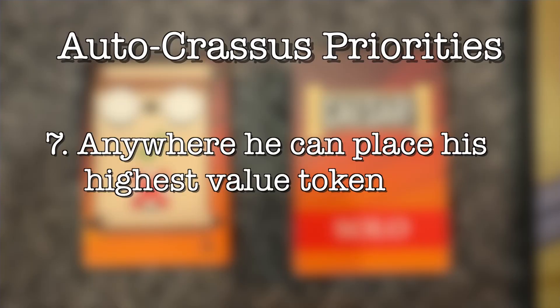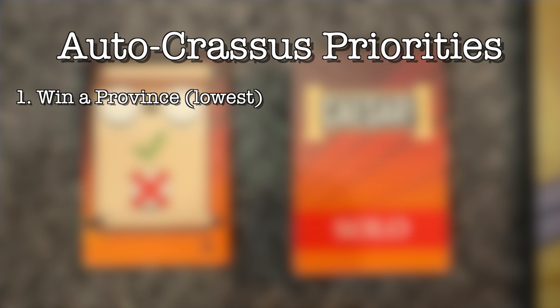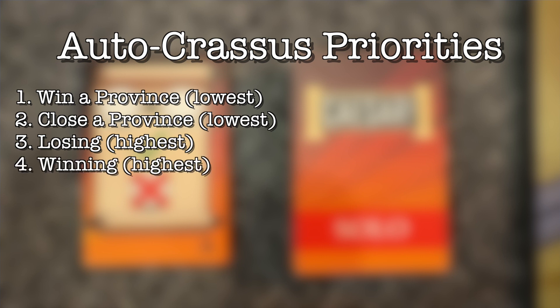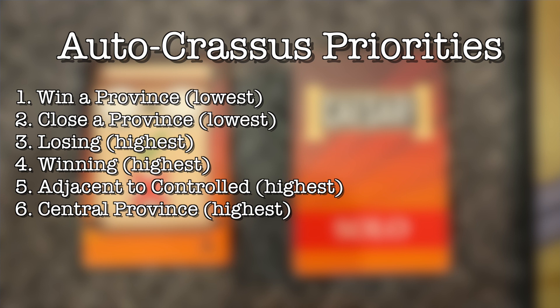Once more from the top: Autocrassus will try to win a province with his lowest token that will win it. If he can't, he'll try to close the province with his lowest token. If he can't, he'll try to increase influence where he's losing with his highest value token. If he can't, he'll try to increase influence where he's winning with his highest value token. If he can't, he'll place his highest value token on a province adjacent to one he controls. If he can't, he'll pick a central province. If he can't, he'll place his highest value token anywhere he can.